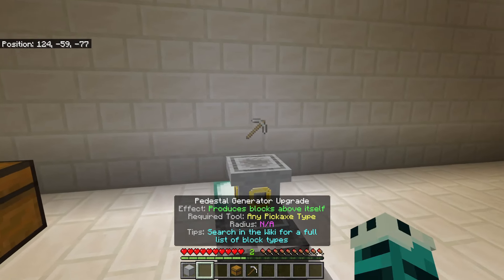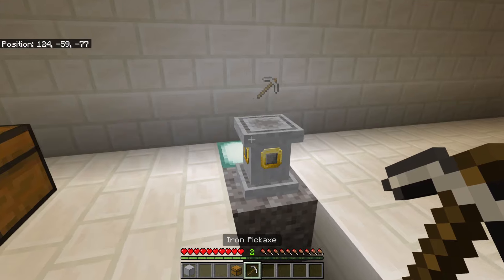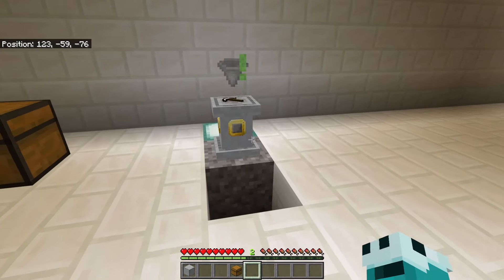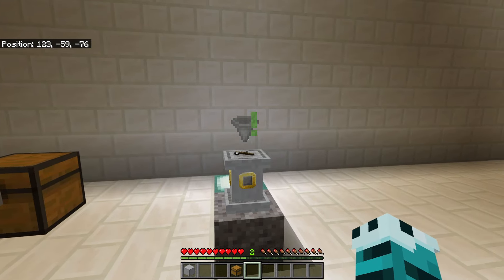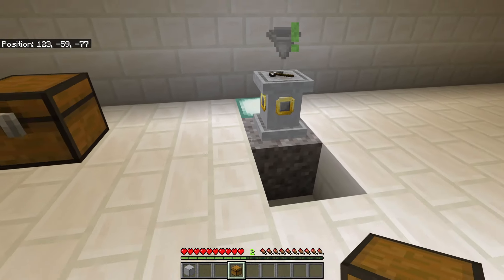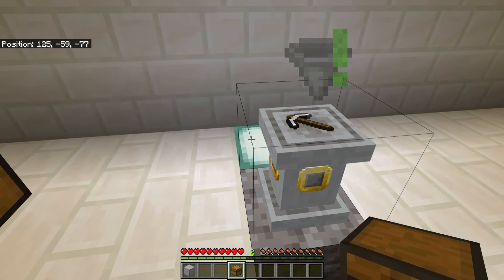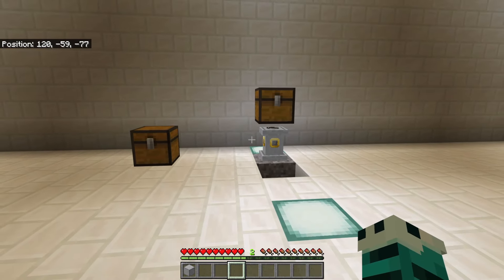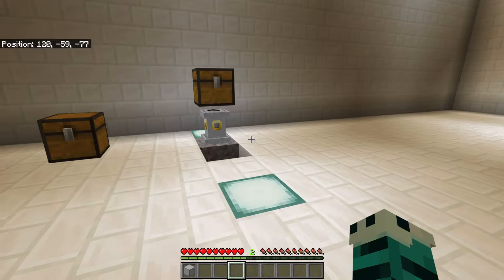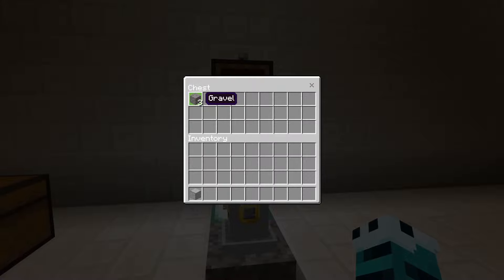The pedestal's on top — we then need to apply the pedestal generator upgrade. Now you can see it's asking us for some sort of pickaxe, so I'm going to give it an iron pickaxe. Now it wants some sort of inventory, so I'm going to put a chest on it. You need to be a bit careful — when you get at the right angle you can see this box outline — and we can now put that on top.